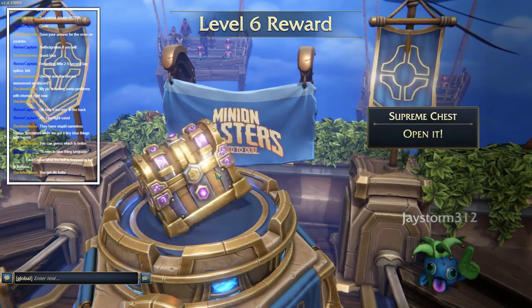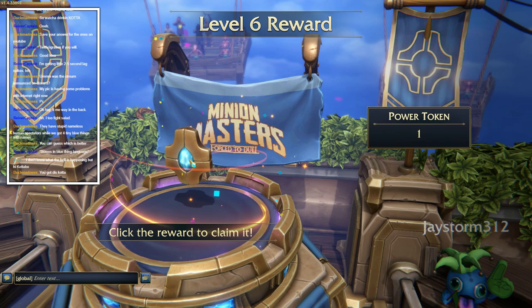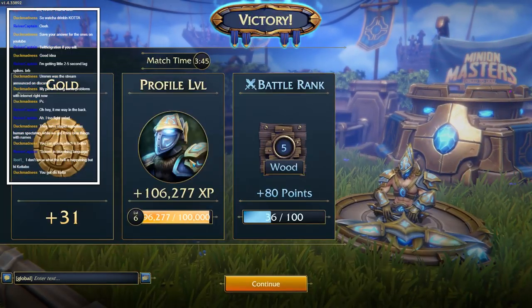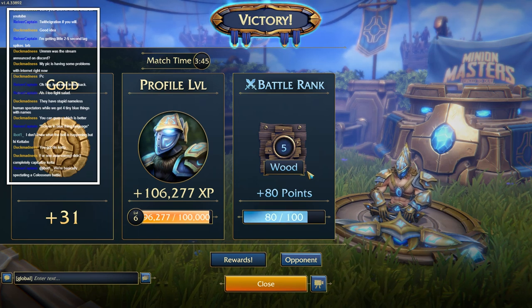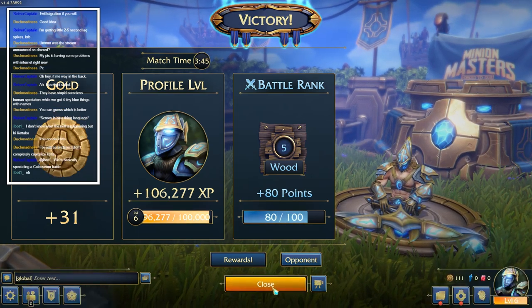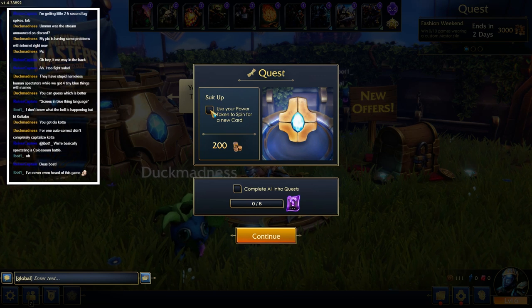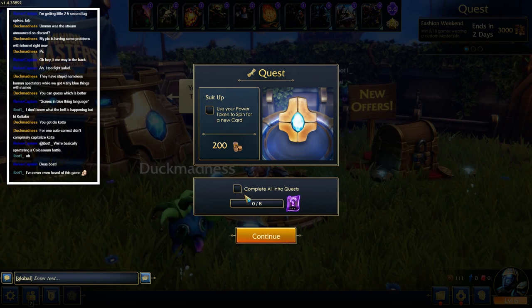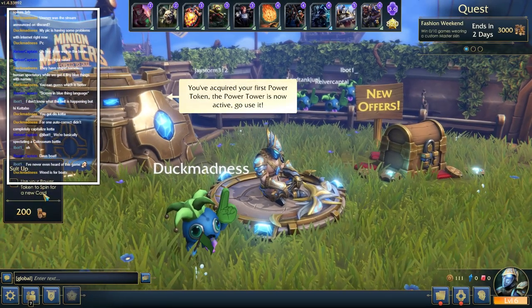We got a supreme chest - let's open it. We get a power token, spin to win. I have no idea what this does. We gained wood - what's wood? Seriously, besides the tutorial that just taught me how to fight, I have no idea what wood is or power tokens. We have a quest: use your power token to spin for a new card. I'm trying to click this but it's not letting me. Complete all intro quests - oh, I guess we have to do those.